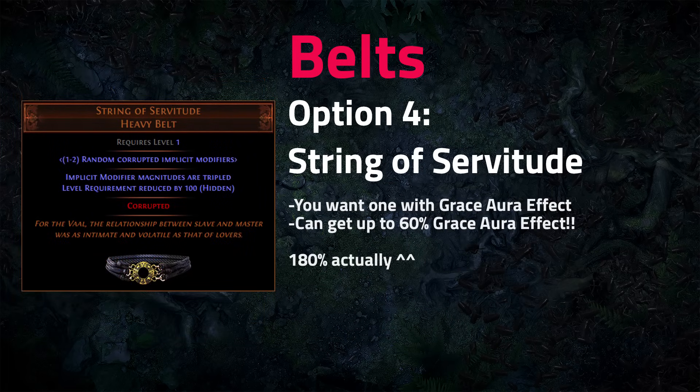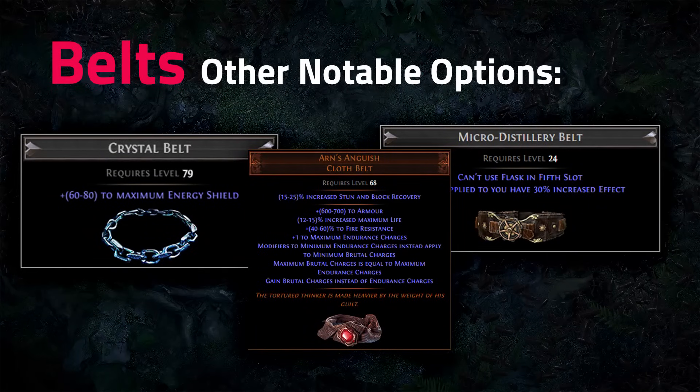String of Servitude can roll up to 60% increased Grace aura effect — or Strength and Determination for a very powerful combination. However, compared to Immortal Flesh in PoB, Immortal Flesh actually gives more damage on Dorani's Prototype along with the extra quality-of-life benefits mentioned. Magnate was about equal in damage but offered better flask sustain. String of Servitude is a cool belt but there are generally better options.